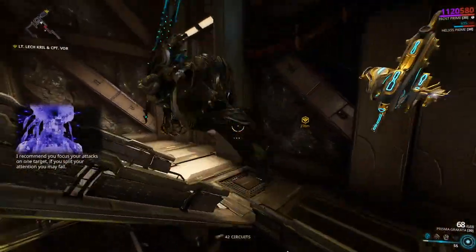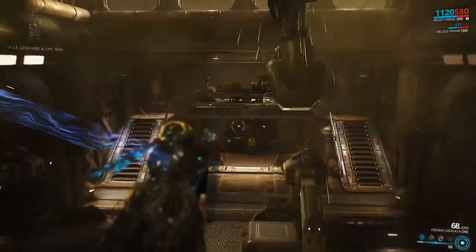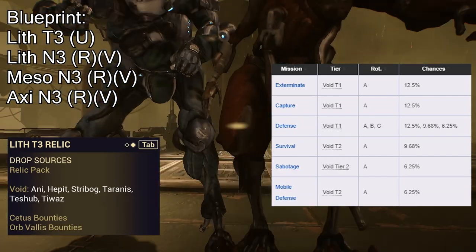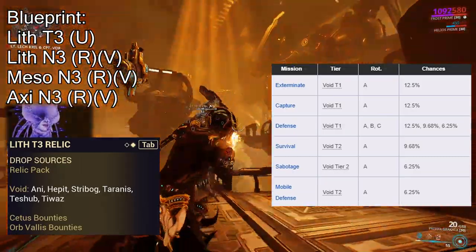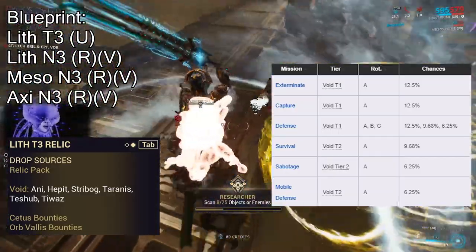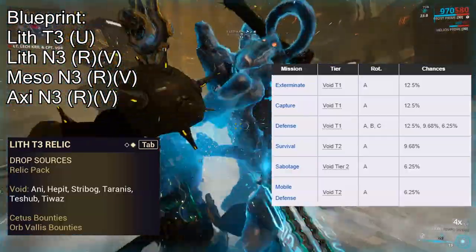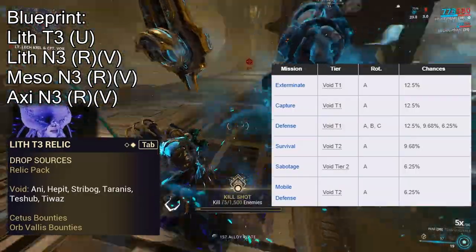Since Nekros Prime has just released, currently there's only one Unvaulted Relic, but I'll go over them all as I always do. The blueprints can be picked up in Lith T3, Lith N3, Meso N3, and Axi N3, with Lith T3 being Uncommon and the only one Unvaulted. That's a pretty easy farm — all of this is farmed in the Void, so it's all very simple. This one is Tier 1 and some Tier 2, A-drop Rotations in Tier 1, Exterminate, Capture, and Defense is not bad if you get to max Round 2.